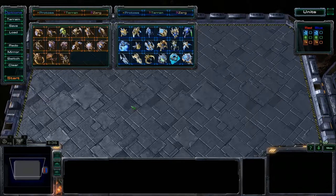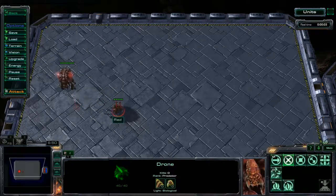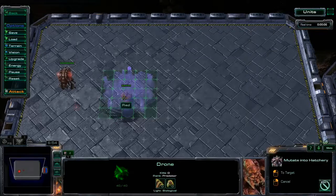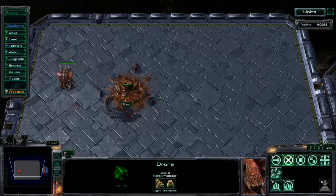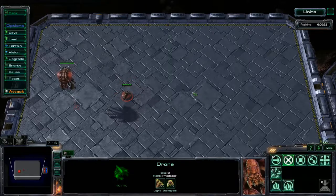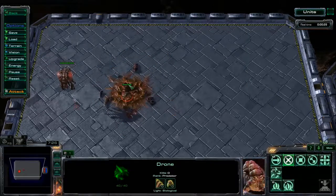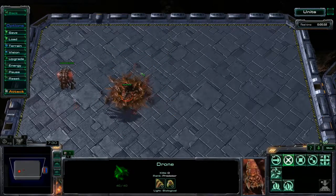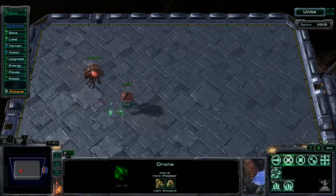Before we get started talking about specific Zerg units, I want to talk about Zerg mechanics in general. The first thing is the drone — the worker unit of the Zerg. Unlike other worker units, it has to sacrifice itself to turn into a building. You can cancel the building and the drone comes back to life, even at reduced HP if it was already hurt. The biggest thing is that if your opponent is shooting a projectile at your drone, you can turn into a building to dodge it, then cancel it and save the drone, only losing the cancellation fee.